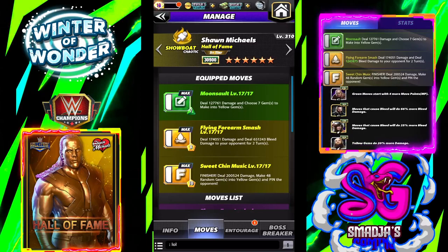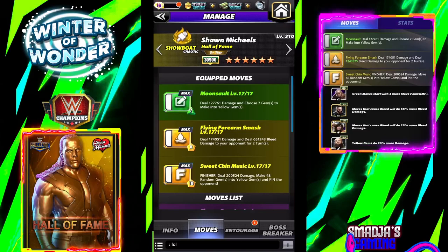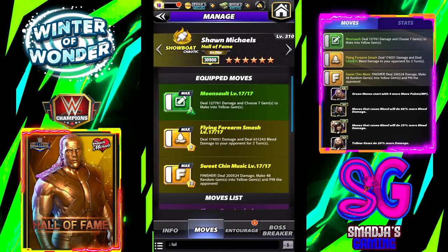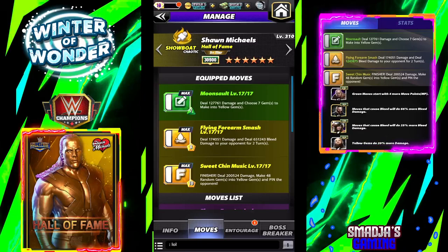Let's take a look at the first build for Shawn Michaels Hall of Fame. We have the Moonsault, which deals 127,761 damage and chooses 7 gems to make into yellow gems. The Flying Forearm Smash deals 174,051 damage and deals 651,243 bleed damage to your opponent for 2 turns. And the finisher, the Sweet Chin Music, deals 200,524 damage and makes 48 random gems into yellow gems — basically the entire board minus 1.